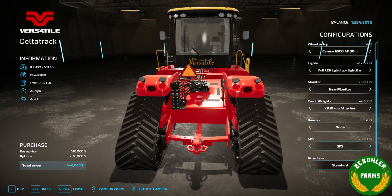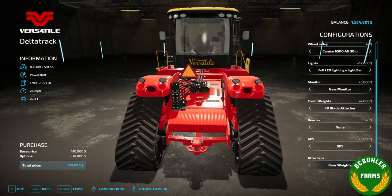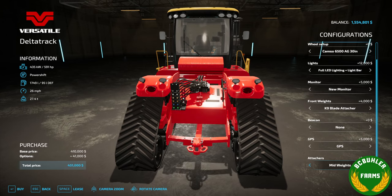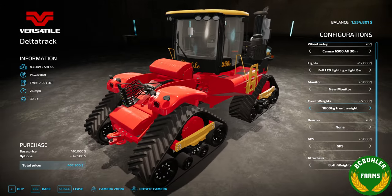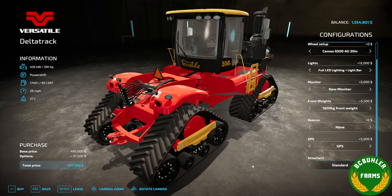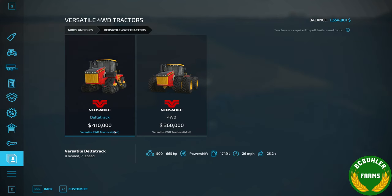On the back, we have PTO, PTO with weights, different weights, just the weights at the top, and then both weights. You can really load this tractor up weight-wise if you want — 30.4 tons on the track there.